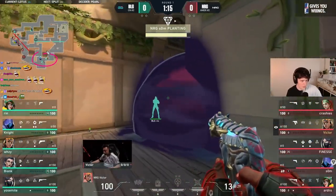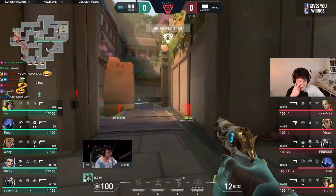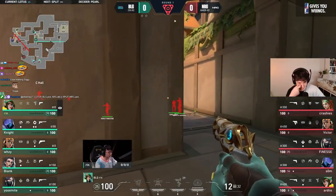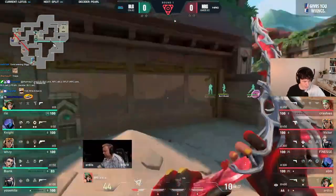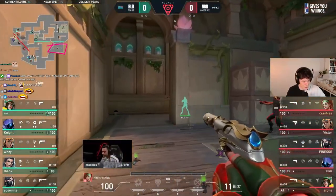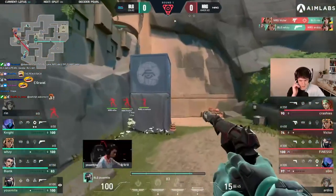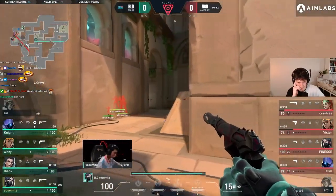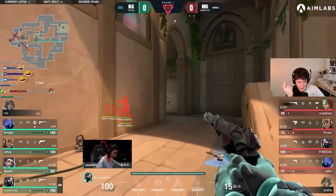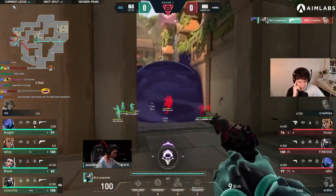NRG on this map plays very reactionary compared to other teams. A lot of times when they start this map they literally just wait for aggression — if they hear aggression they aim to go over towards B or C. They kind of lock out multiple players or it's F and S.